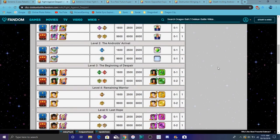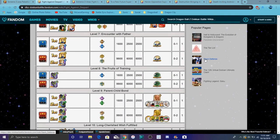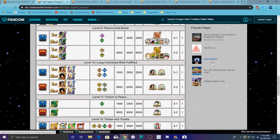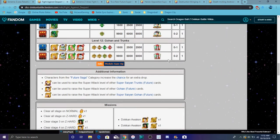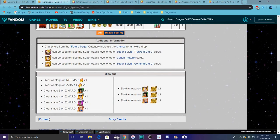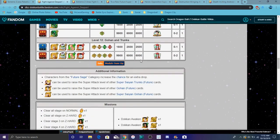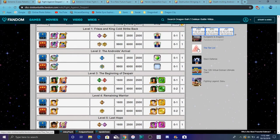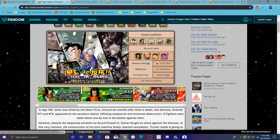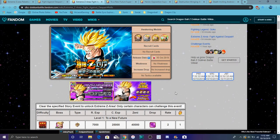You had to do all these events on hard and Z-hard, by the way — you can't just do all Z-hard and call it a day, that's not the case. You had to do all these events overall. These units shouldn't be really that hard since it's a revamp and stuff like that. You do have to fully do this event right here to unlock the EZA area.